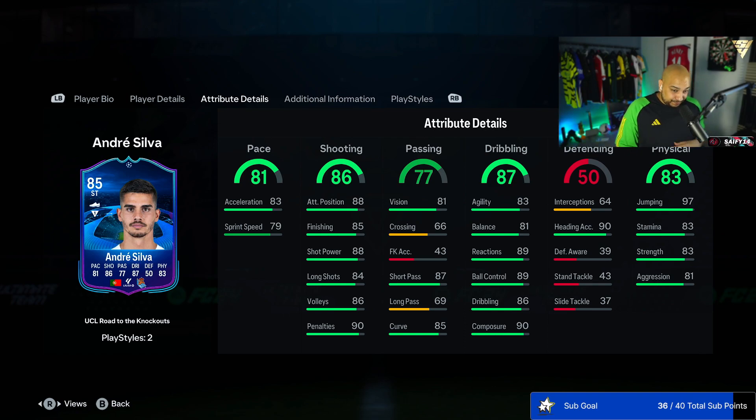Passing stats are a little low — curve 85, but short passing 87, which means he'll be good on the link-up, and 81 vision, so he's not going to be David Beckham. Dribbling stats on this card are quite high: 83 agility and 81 balance aren't the best, but we've got 89 reactions, 89 ball control, 86 dribbling, and 90 composure. He's going to be calm in that box. Heading accuracy of 90 with being six foot one, hopefully he scores a few headers.